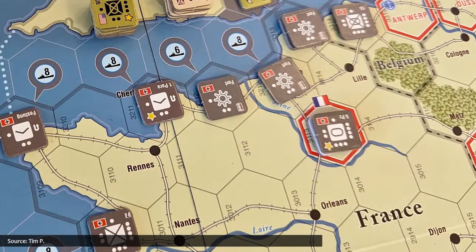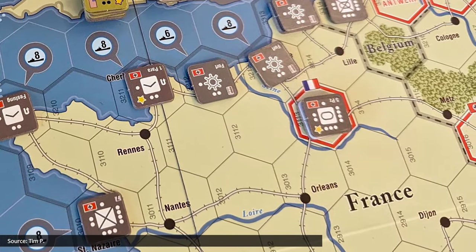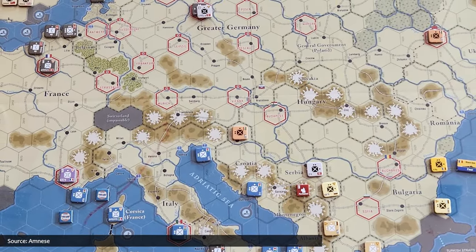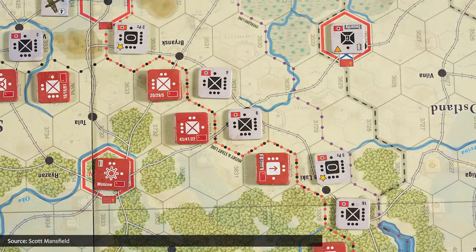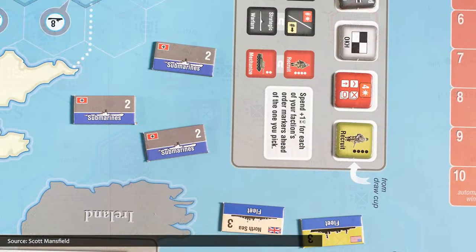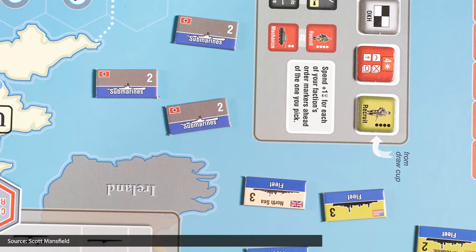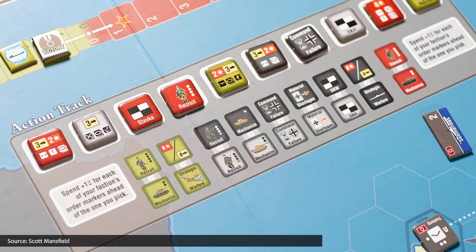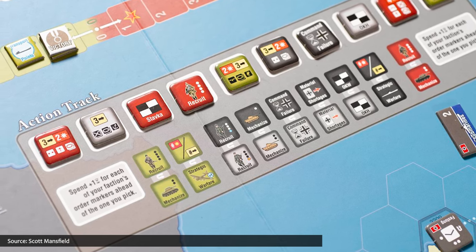Rodney chose the hefty Downfall: Conquest of the Third Reich, 1942 to 1945, in which the Western Allies and the Soviets both vie for post-World War II dominance. The two sides join a joint effort to destroy the Axis, though each seeks a victory that favors their dominance in post-war Europe. In addition to controlling their factions, the progress of markers along the game's track also triggers strategic events, changes in weather, and advancement of game turns.